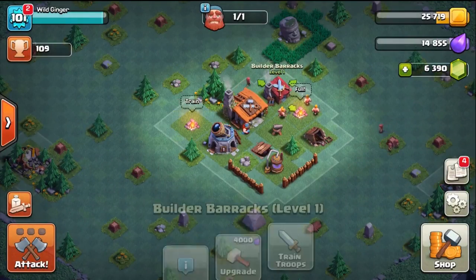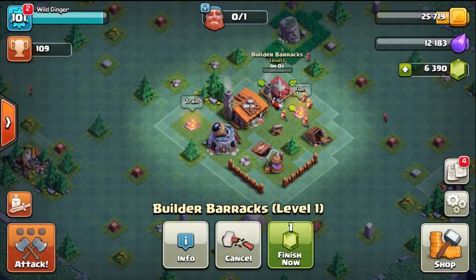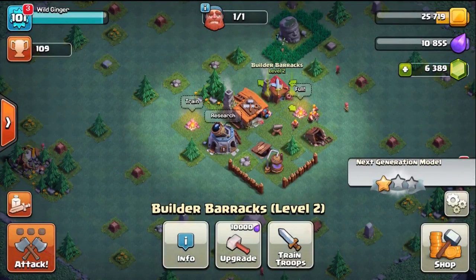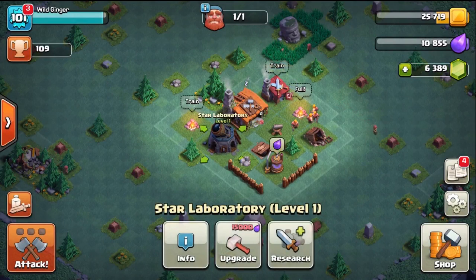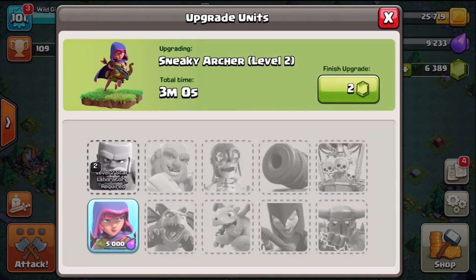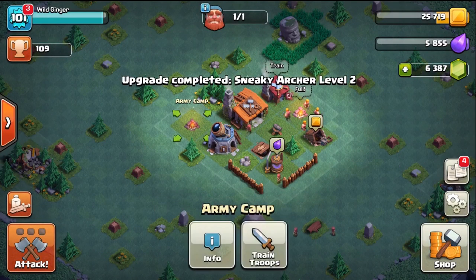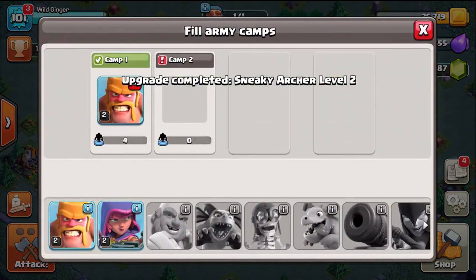In the Builder Base mode, you have army camps and a Builder's Barracks. Army camps hold a single troop army and the barracks are what you use to train up the troops. Unlike in the home village, you don't upgrade your army camp to hold more troops — you upgrade the troops themselves in the Star Laboratory. The barracks will train a single troop army in one minute, no matter what kind of troop it is, whether baby dragons or barbarians.